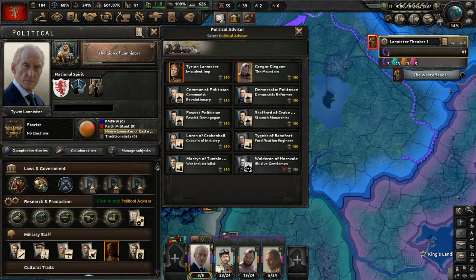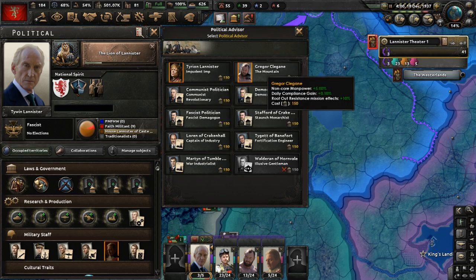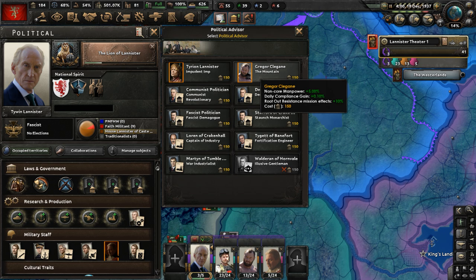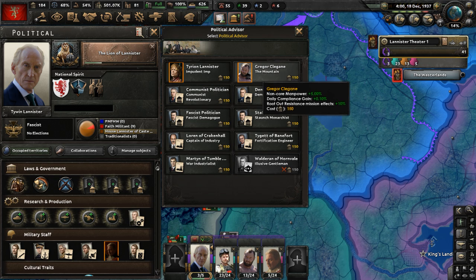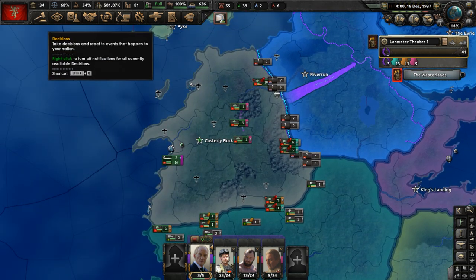Modified government: let's go with Tyrion Lannister as political advisor — he has the trait imprudent imp. Actually, let's go with Gregor Clegane instead, who gives non-poor manpower, higher daily compliance gain, and better root out resistance mission effects. He has the trait the Mountain — that's the type of advisor he is.